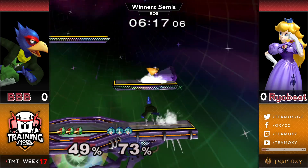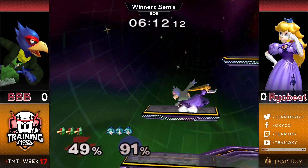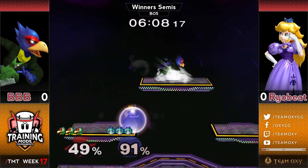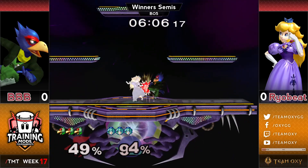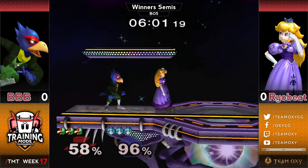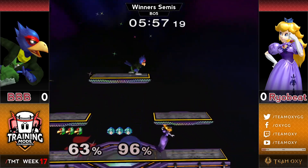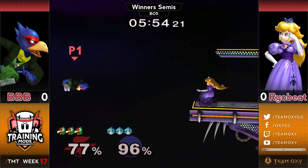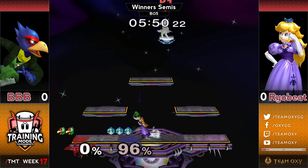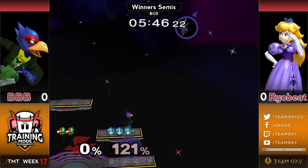Curious to see if we'll see down tilts, jab back-airs, and stuff like that as well. The dash attack does get shielded — that's one of the riskier moves Peach has. You kind of can't whiff-punish most things Peach has except for dash attack and down smash. If you can get her to whiff or shield those, you can actually get a punish. Nice forward air timing there getting the edge guard — it is a guaranteed edge guard but really easy to mess up since forward air is not the fastest move.